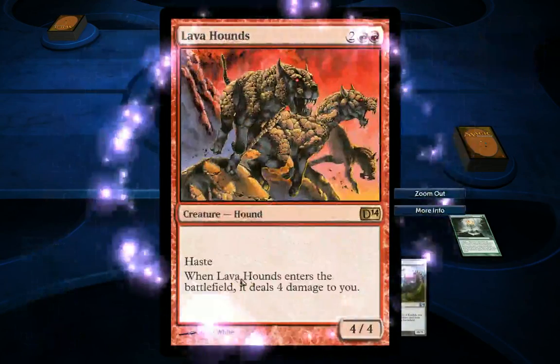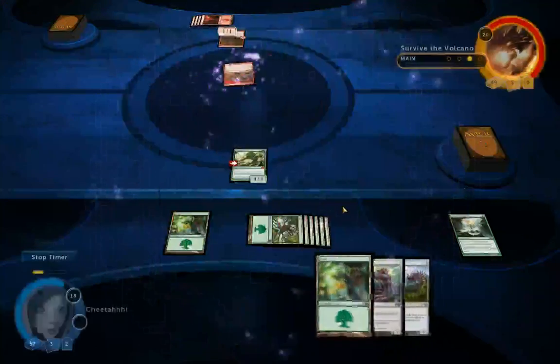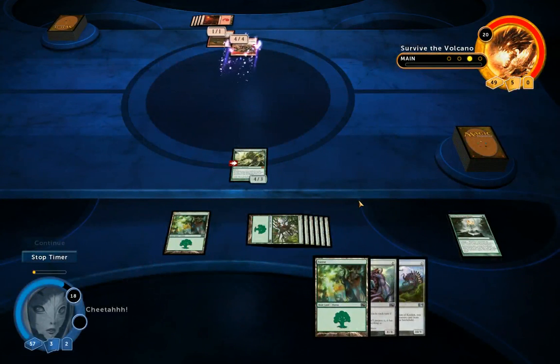He has Lava Hounds — haste, and enters the battlefield doing full damage to him, not to me. It does it to him. So he's killing himself. That's good.